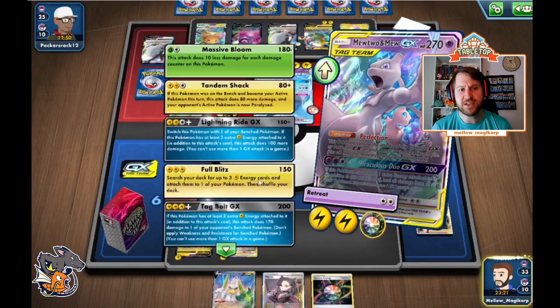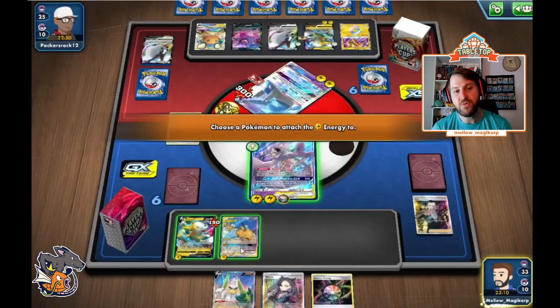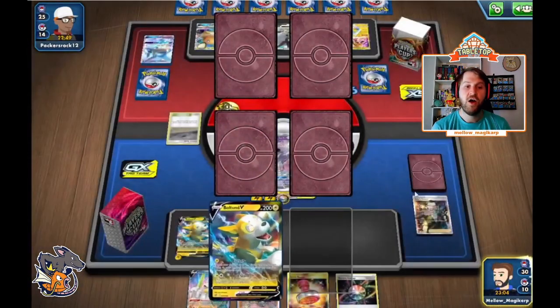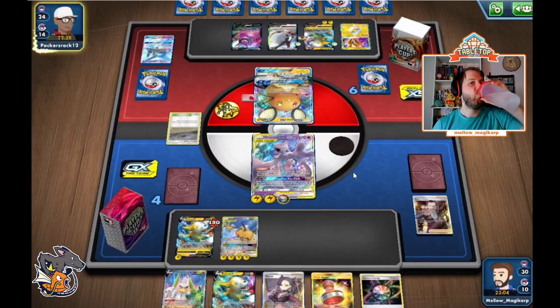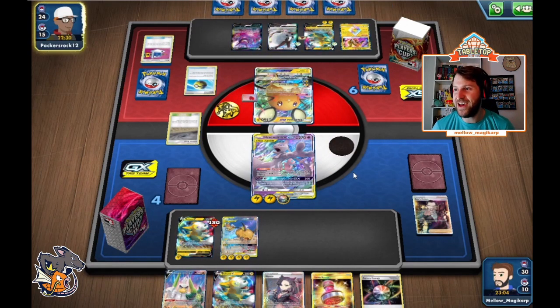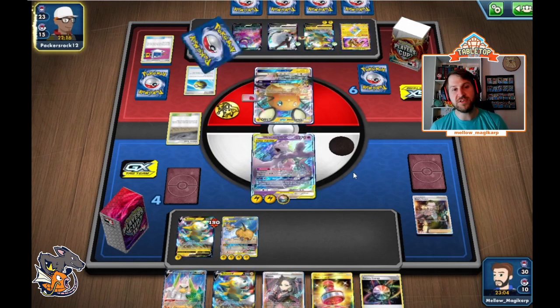Their game plan is very clear — they're going to feed us three two-prizers: Boltund, Latios, Dubwool. We need something to answer that Dubwool. So our game plan has Sirfetch'd in. They cannot KO this Mewtwo unless they pull off their own Mewtwo play next turn. We're going to boss Latios — Latios is the biggest threat on their board. We remove two energies, so that's minus 60 damage for Boltund, and they have to use Coco if they want to get those energies back. That's a big deal.